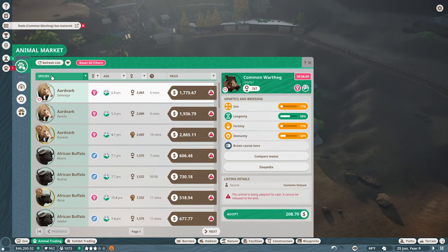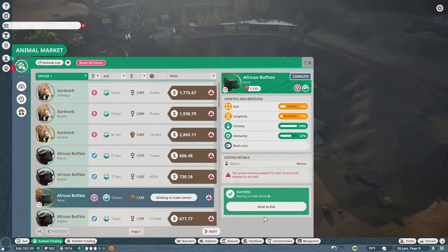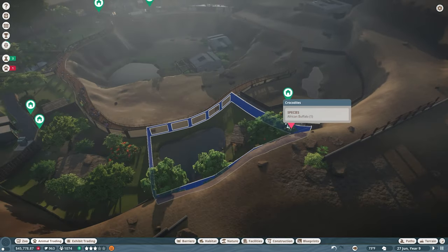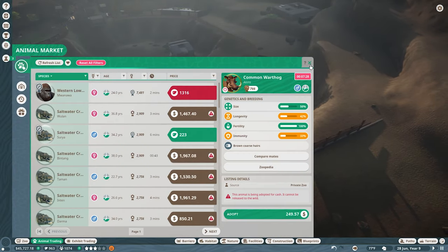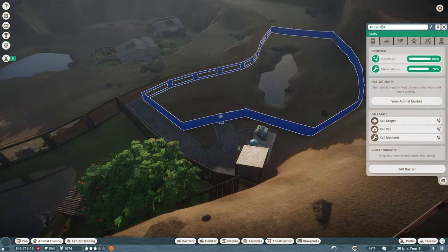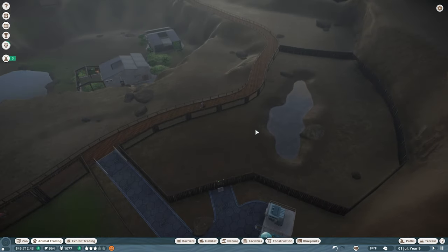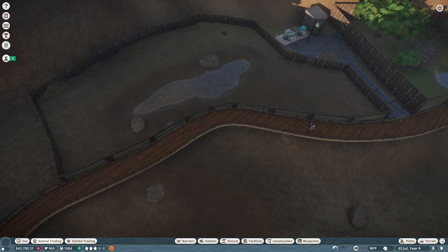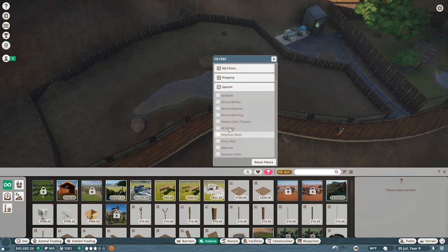Can we get any more buffalo now? Yes, we have a female — adopt, send to zoo, and that is this one over here. Very good. We're going to call this African Buffalo. I did not send them to quarantine first but that should be okay. Let's get a little bit of habitat stuff in here — we want to filter by African Buffalo.